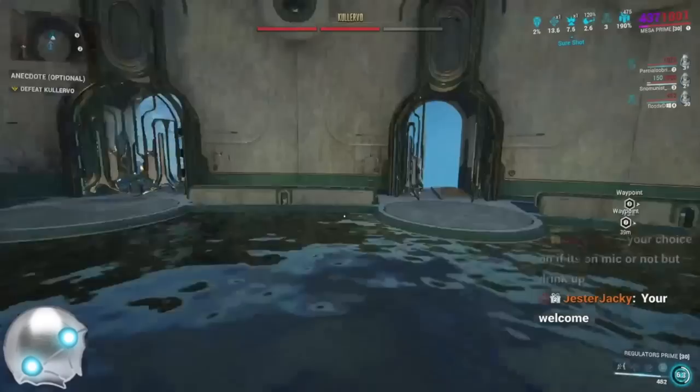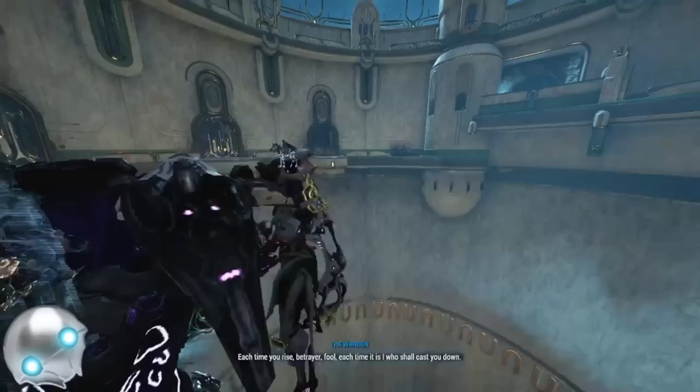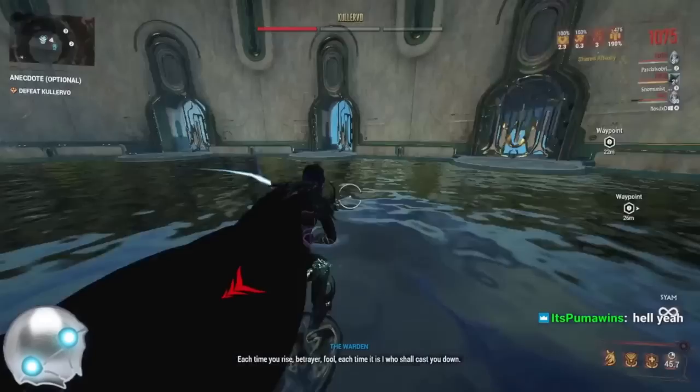Second phase — I'm still Mesa. He summons in, teleports in, dead. There are supposed to be mechanics to this fight. Now the third phase is free. That was all me, by the way — this is a four-player squad. That was with one Mesa.